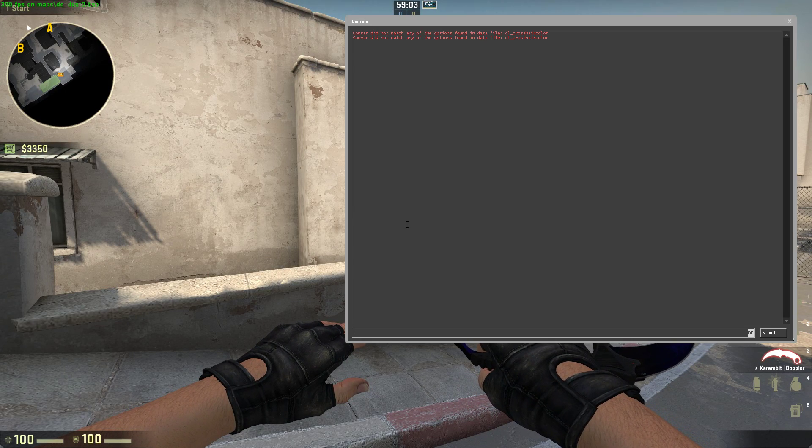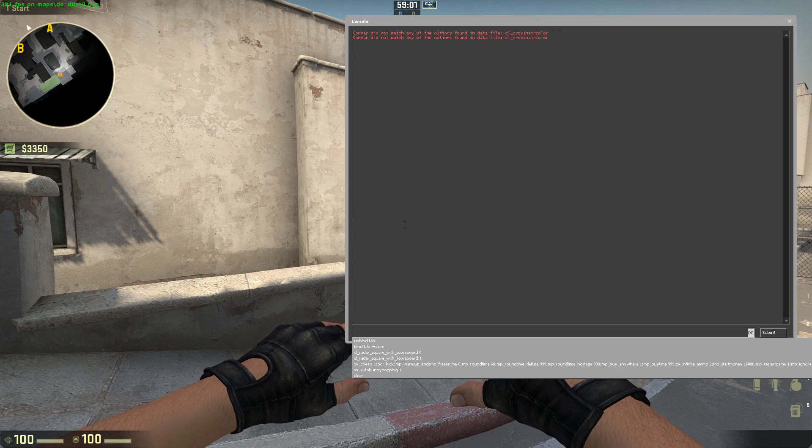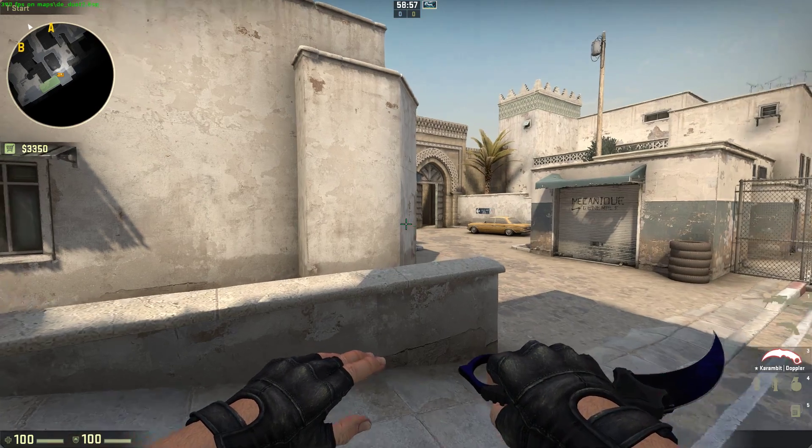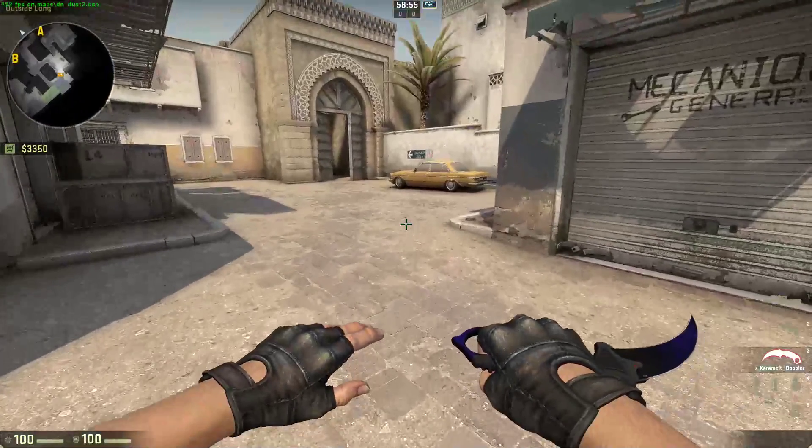Now that we can open the console, type 'unbind tab' to make sure that no other key is bound to it. Next, type 'bind tab +score' so that you can see your scoreboard.